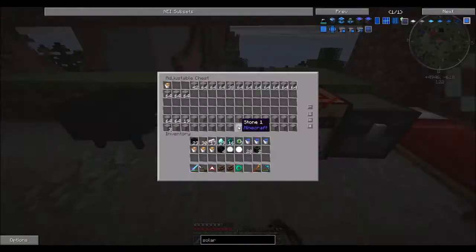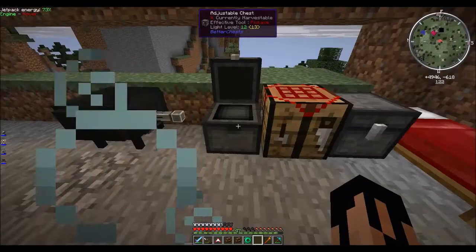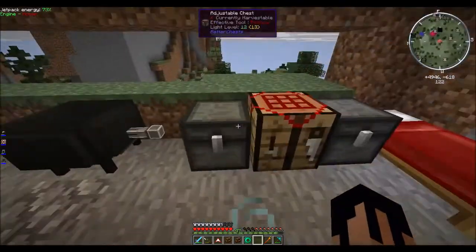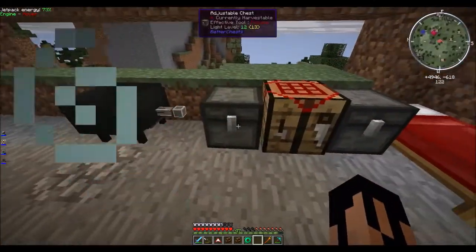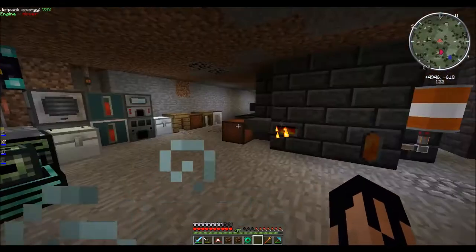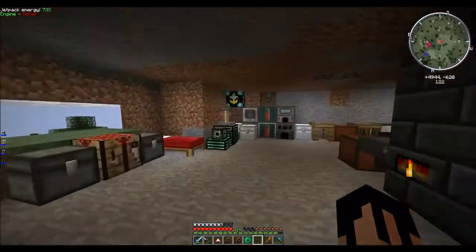That sand can then be put in our adjustable chest here, which is actually an automatic furnace — no power required — and it just smelts anything you put in it. I have to be careful though, because if one of these stones becomes the first item it'll smelt it into circuit plates, which is problematic. This chest is also a cobblestone generator, so when I want to, I can put a bucket of water in here and generate a bunch of cobblestone. As long as I've got a bucket of lava and a bucket of water, it generates cobble and smelts it. It's kind of awkward, but it's doing what I need it to right now.